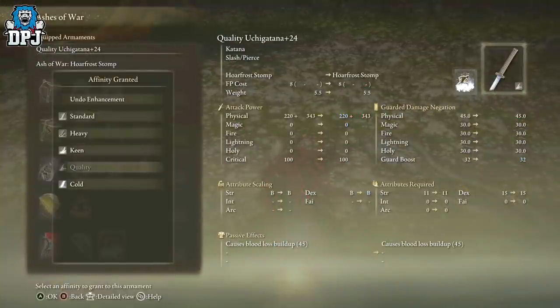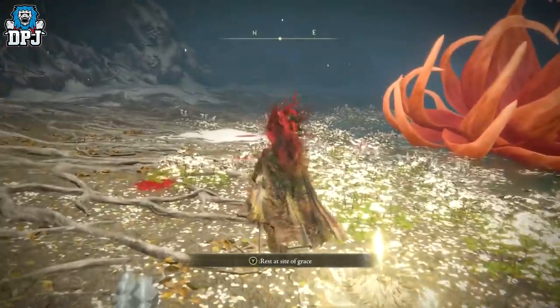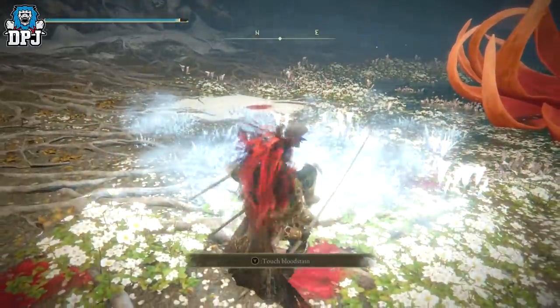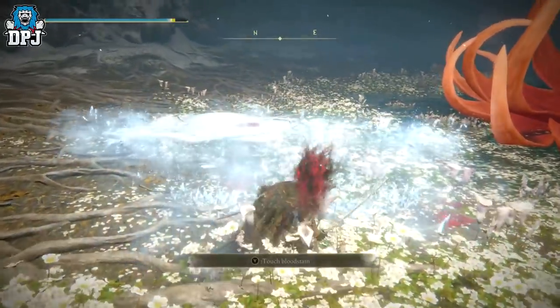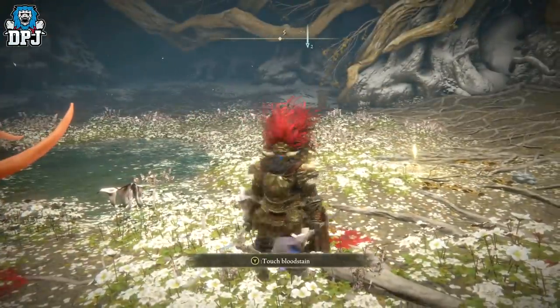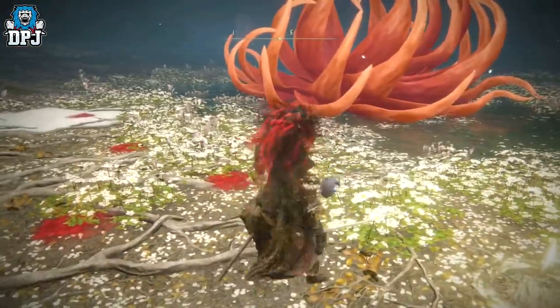I'll post guides in the video description for where to find both the somber smithing stones and the regular smithing stones, so you can purchase as many as you want and get your weapons leveled up. The ash of war on the katana is very important to this fight — it's the Hoarfrost Stomp. I used Quality infusion here; I haven't tried anything else. What it does is stomp and stagger the boss in phase one, stopping her from doing those crazy attacks, some of which are unblockable.